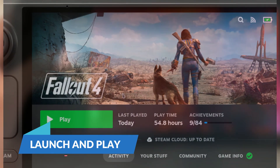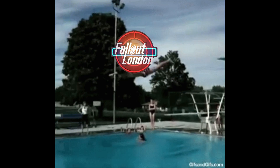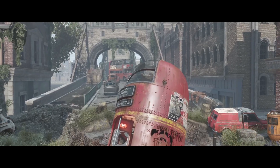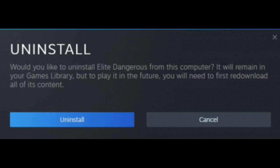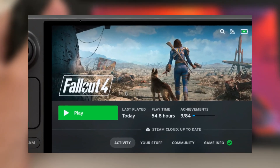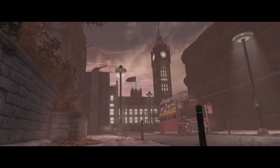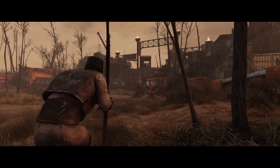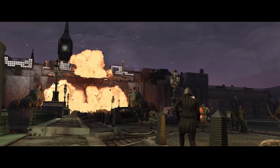With everything in place, you're ready to launch Fallout 4 and dive into the Fallout London mod. Remember, this is a total conversion mod, so starting a new game is mandatory — your original Fallout 4 saves and story won't be accessible until you uninstall the mod. Simply press Play for Fallout 4 from your Steam library and the mod will boot up, greeting you with an entirely new world set in the post-apocalyptic ruins of London. From here, you can explore unique factions, engage in new quests, and discover the myriad of surprises Fallout London has to offer.